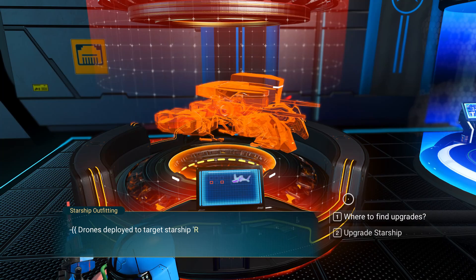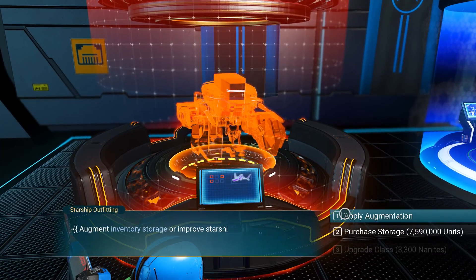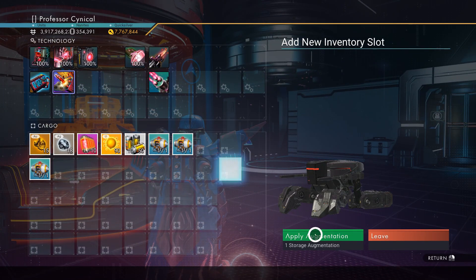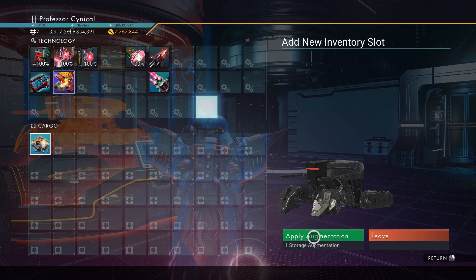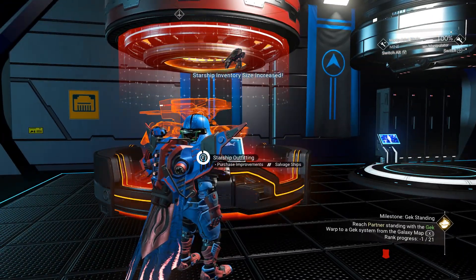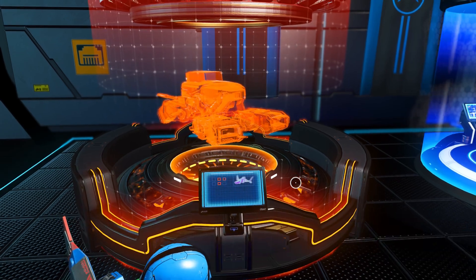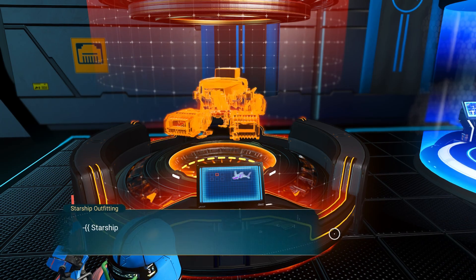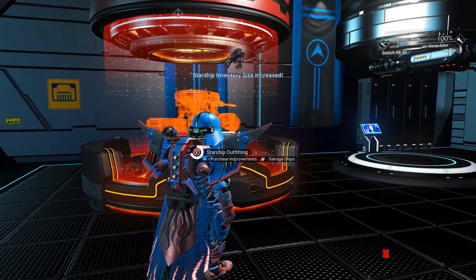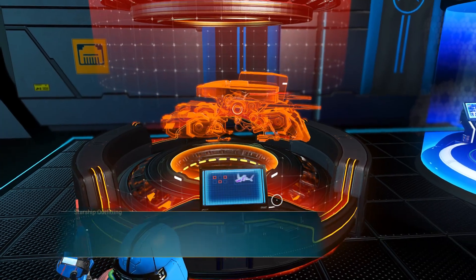The first ship we are going to be using is a sentinel ship. It can be any sentinel ship that you want, but we are going to do some prep work to make it as powerful as possible. What I'm doing right here is unlocking all of its slots and taking it from a B class all the way up to an S class, and we're going to install all the technology that we want before we do the glitch.